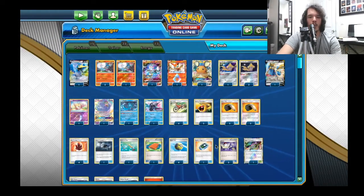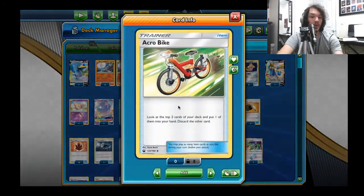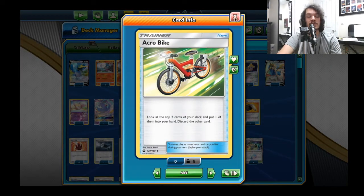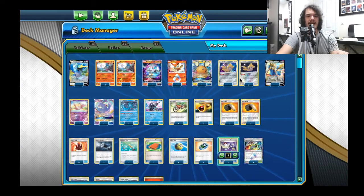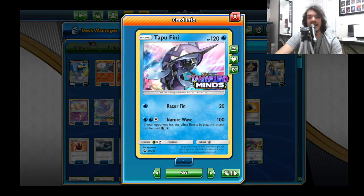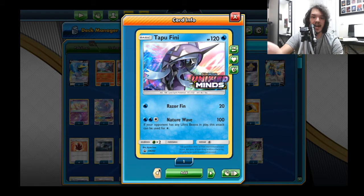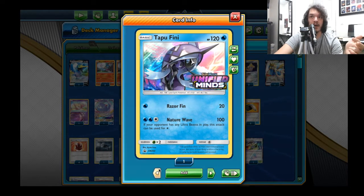I also cut one Switch. I was trying to figure out which card would have the least impact removed from my four-of counts. I really wanted to get four Acro Bikes in here - I absolutely love this addition. For tech cards: Tapu Fini is for the mirror match. I don't see Blacephalon not being popular, and Fini has other uses too since ultra beasts are still around - Nature Wave can attack for one colorless if your opponent has any ultra beast in play.